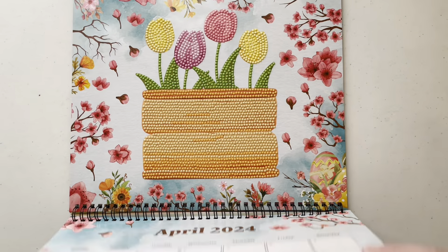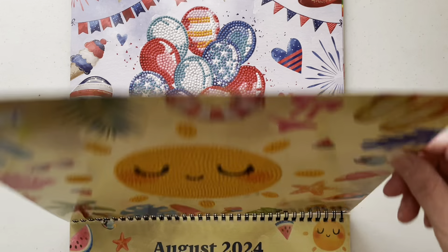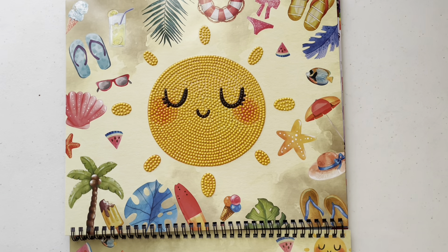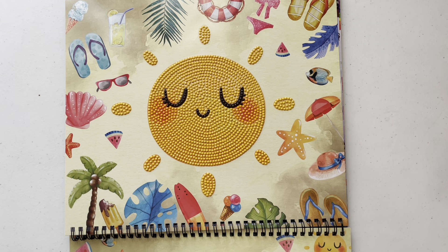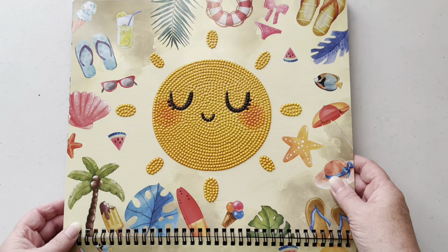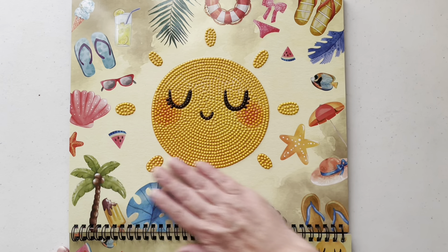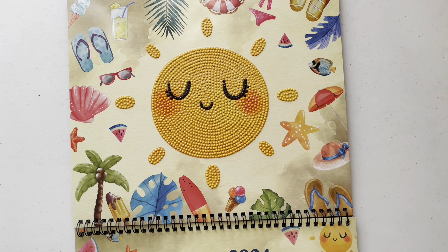It's the 31st of August, so it is time to show you all my finishes for this month. Including the Diamond Art Club calendar image for August, we have got three finishes. I was hoping to maybe have had four, but I do have a work in progress which I'll show you the update on. I haven't got as far in that as I would like. I've done a lot of gaming again, as per usual this month.